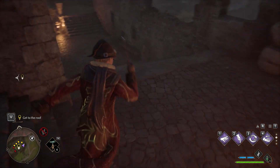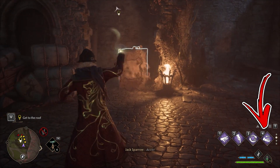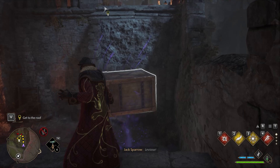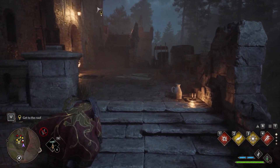Next, go downstairs and you will notice the platform through the broken wall to the left. Use the Accio spell and move the platform toward the wall to the right. Now release the spell and then use Leviosa to raise the platform. This will allow you to boost yourself toward the next area to explore.